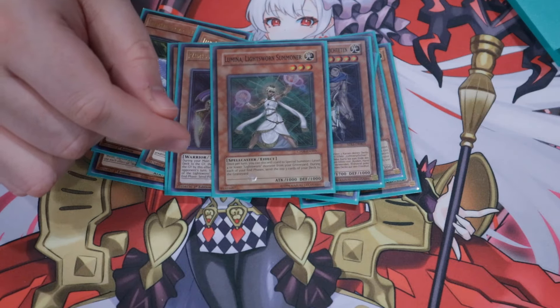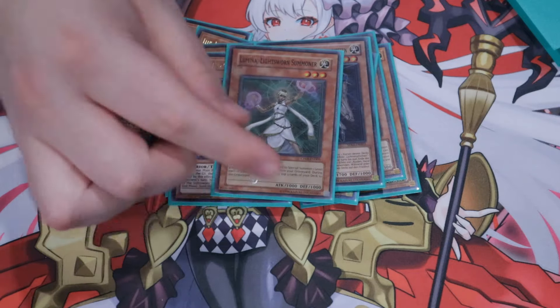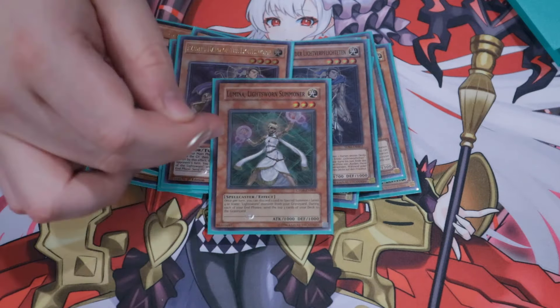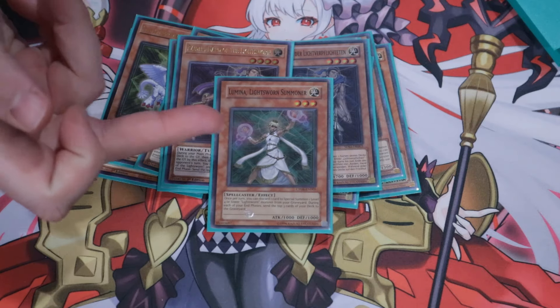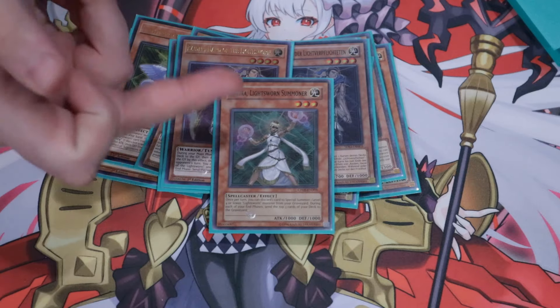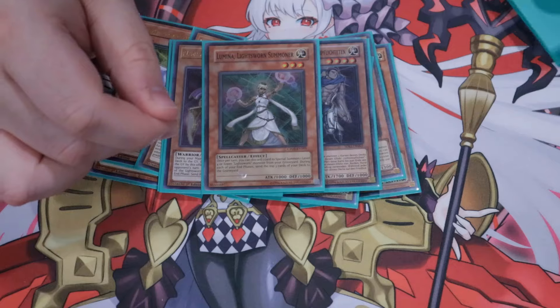We also have the one Lumina — I think this card is amazing in this deck. If you are able to get to this Lumina for the discard something from your hand, or if you need to Saruja this onto the field as a sub extender to get the body back up, this is also incredibly good.